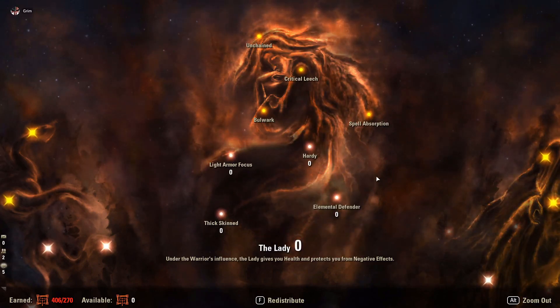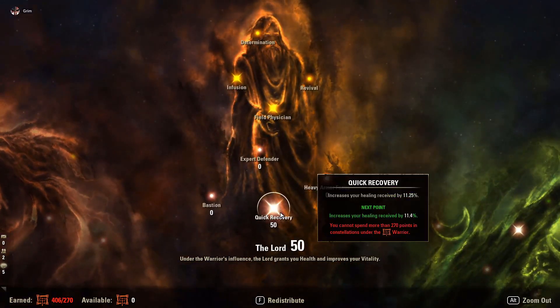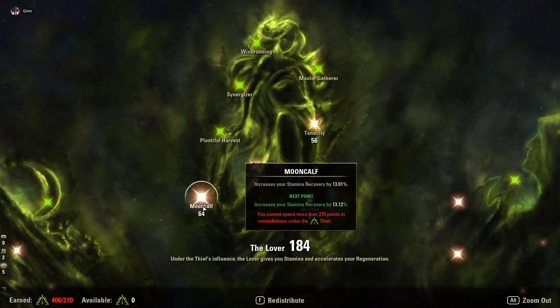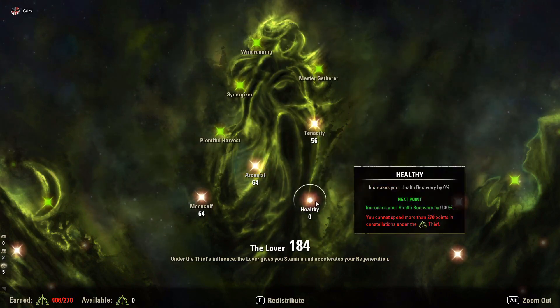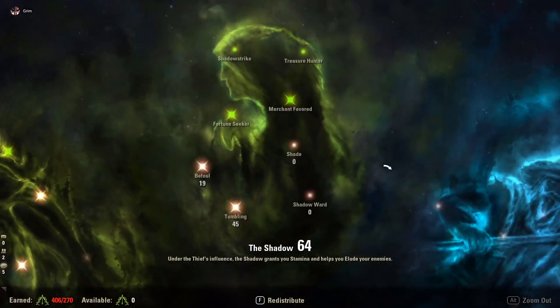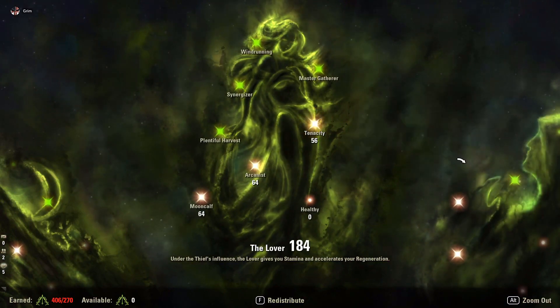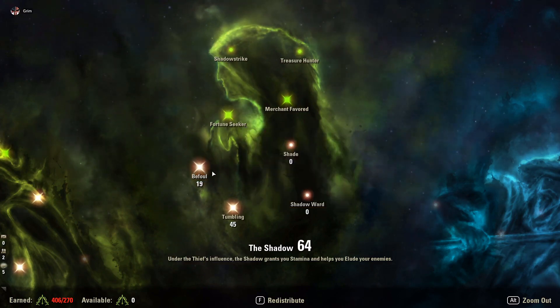I have nothing in Hardy or Elemental Defender — I explain this in other videos. Quick Recovery gets 50 points for 11% additional healing received. Warlord gets 22 points since you will get CC'd and need to break free. Moon Calf gets 64 points for 13% additional stamina recovery. I have 64 points in Arcanist though we're not very magicka-dependent — I might move those to Healthy for more health recovery or into Warlord. Tenacity gets 56 points for stamina back when heavy attacking.